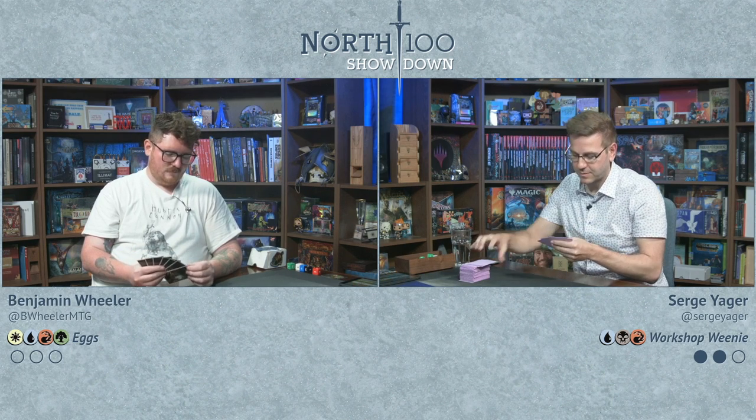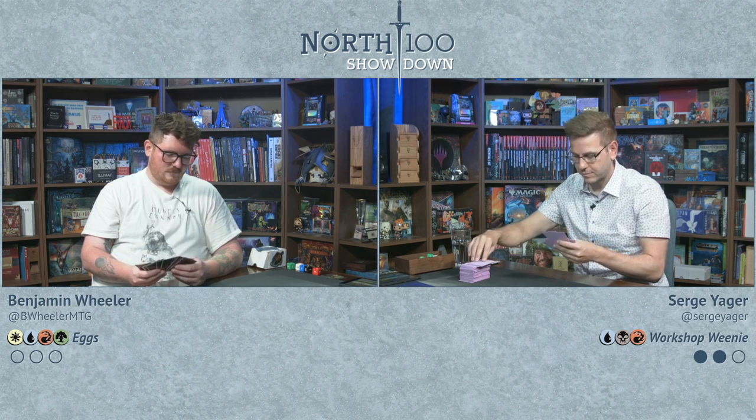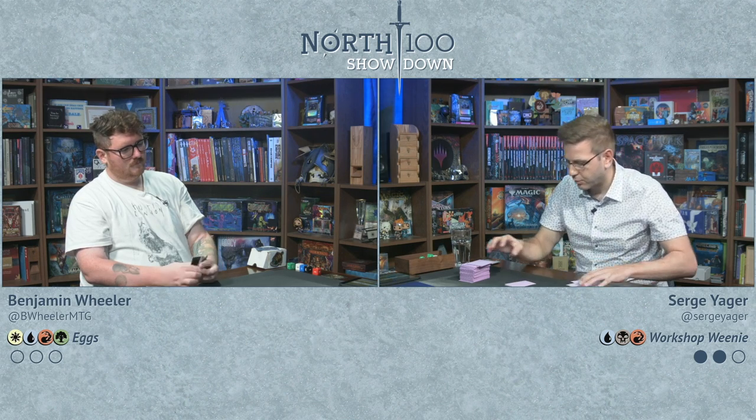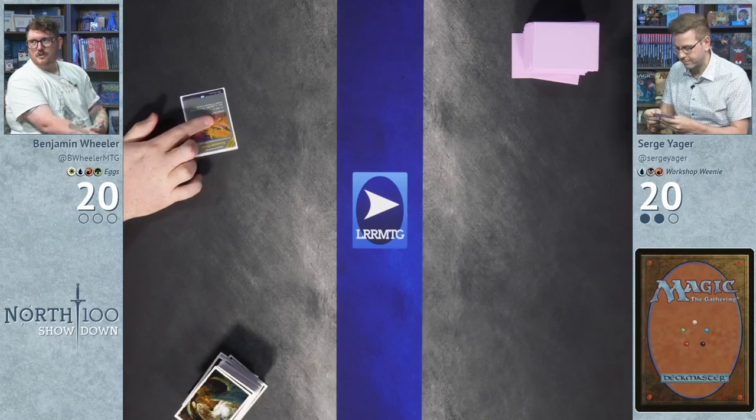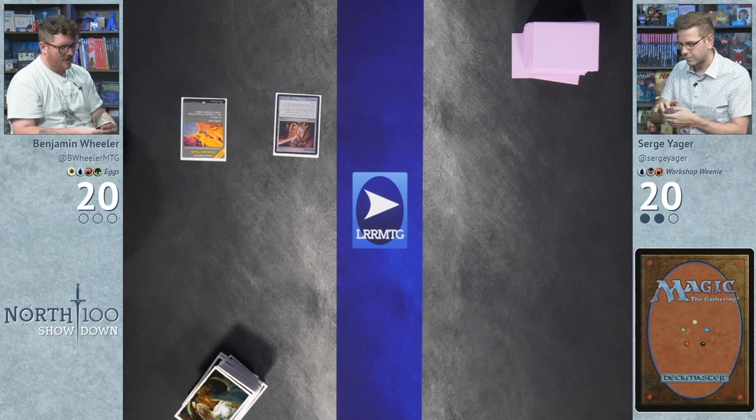They joke about spending thirty minutes shuffling after offering a game three. Both players finally keep their hands. Surge opens with Treasure Vault into Urza's Saga. Wheeler plays Marsh Flats, cracks it for Savannah, and casts Selvala's Scouting — finding Tolarian Academy. That's scary.